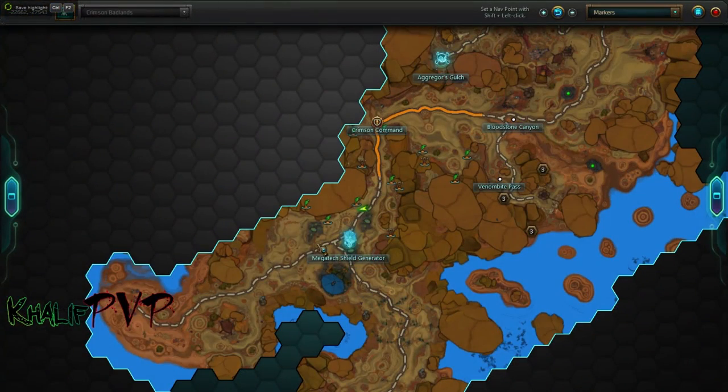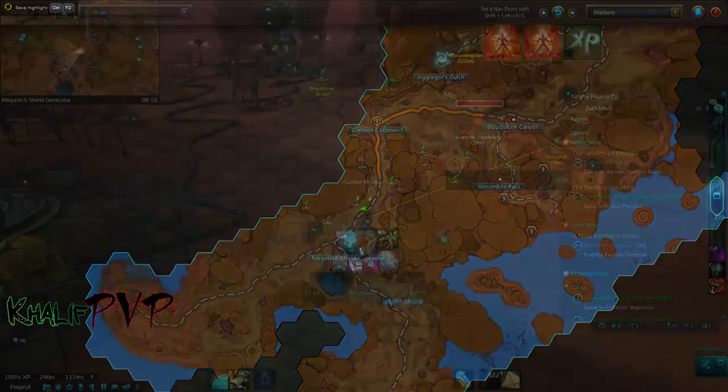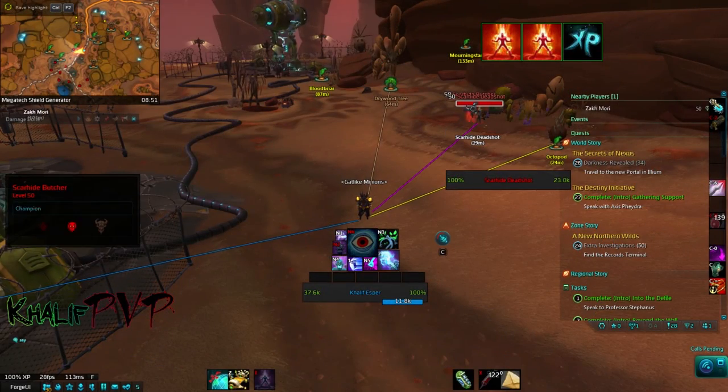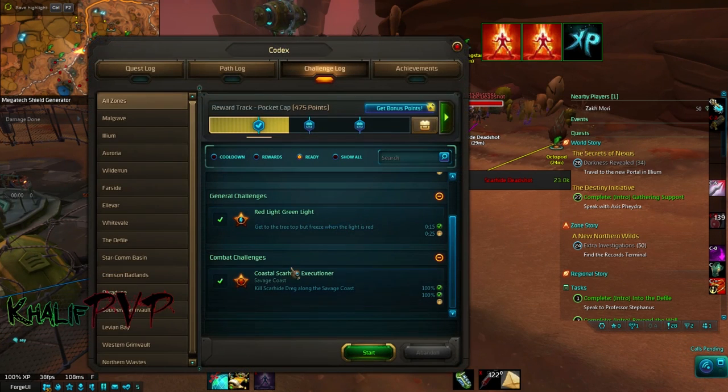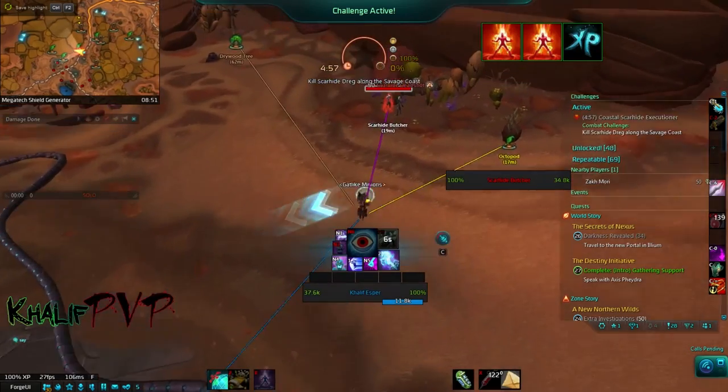So our first challenge as I mentioned is the Megatech shield generator. If it's the first time you're here, all you have to do is kill these Scarhides and it will automatically start. Since I've already done this, I'm gonna go ahead and open up my challenge log, go to Ready, and you can see right here — kill Scarhides. I'm gonna start that one up and then go to town.